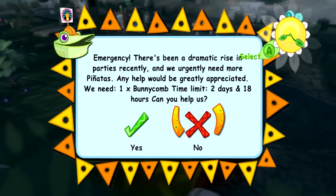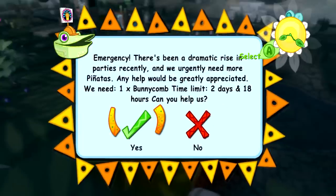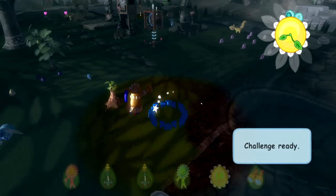There's been a dramatic rise in parties recently — we urgently need more pinatas. We need a bunny comb. If we can give them a bunny comb in two days and 18 hours, which we do have a bunny, we could just sell them our bunny comb — because we're not trying to mate them anyway.